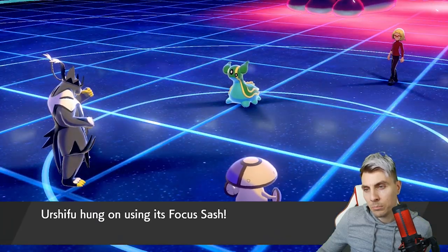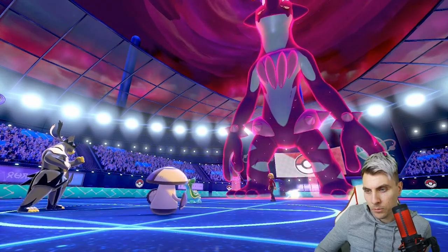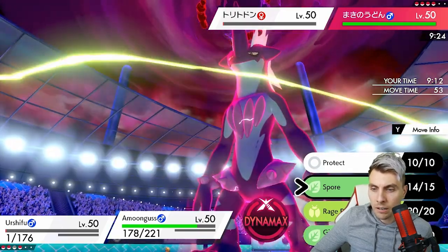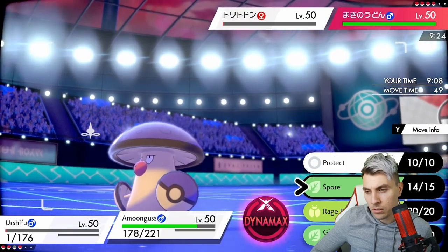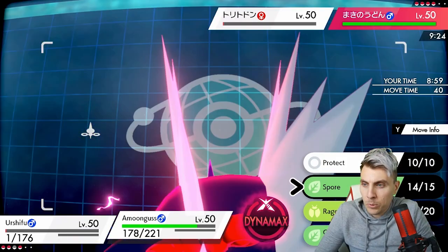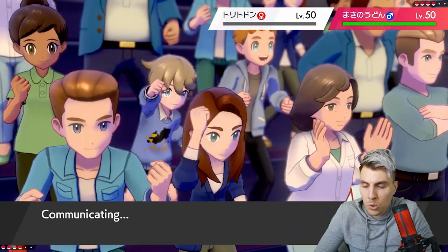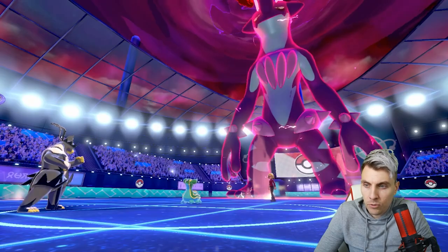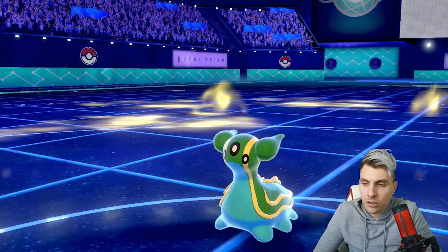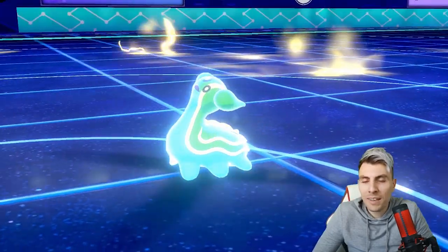The Electric Terrain stops us putting things to sleep with Amoonguss, which isn't ideal, but they have to go for that with Amoonguss on the field. We'll go for U-turn into Gastrodon. The worry is if it protects. The other problem is they're probably going to Sludge Bomb to boost special attack, so we could switch into Duraludon and predict the Sludge Bomb targeting Amoonguss. They Protect — okay, of course forgetting Urshifu can go through Protect with its ability.